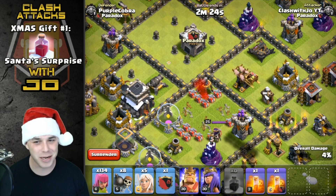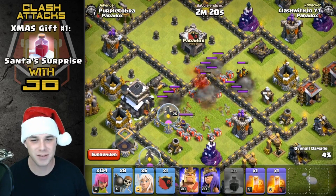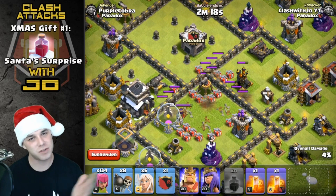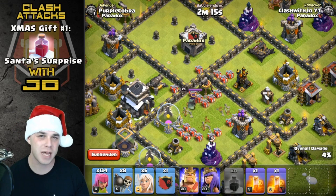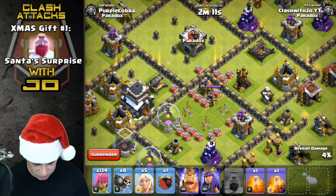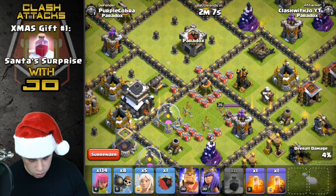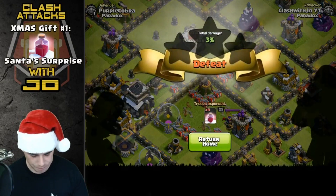I wouldn't necessarily say it's something I would replace in my war composition, but it's quite entertaining and festive. One more time — Santa comes across and drops presents. That's Santa's Surprise, gift number one. Stay tuned in the upcoming days for the remaining two gifts identified by Supercell, as there are three total.